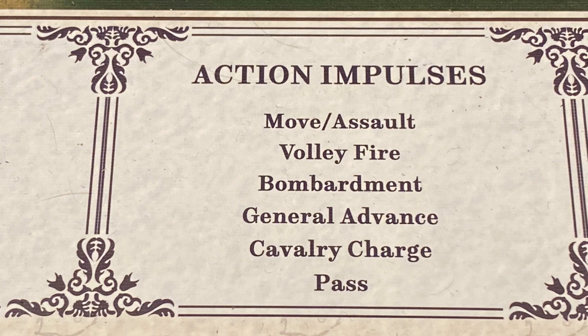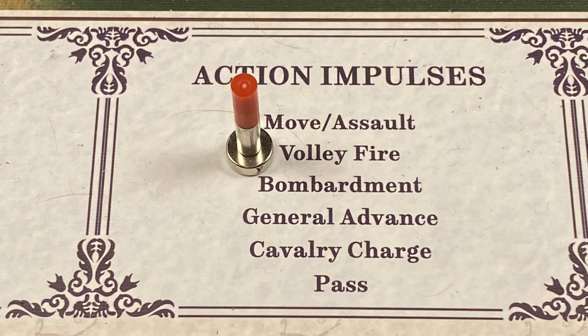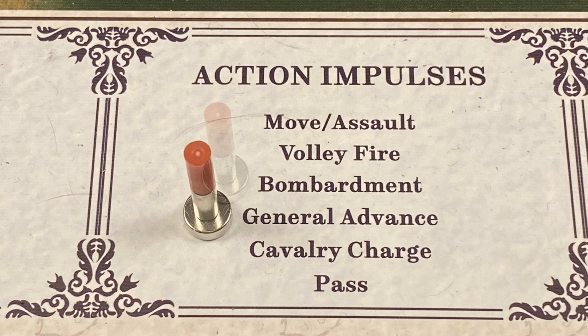Let's look at the regular actions. First is move/assault: units from one area may move and assault enemy units in the same area. Next is volley fire: fresh infantry units of the same formation in a contested area with enemy units may volley fire. The bombardment action allows all artillery units of the same formation in the active area to bombard enemy units in an adjacent area.